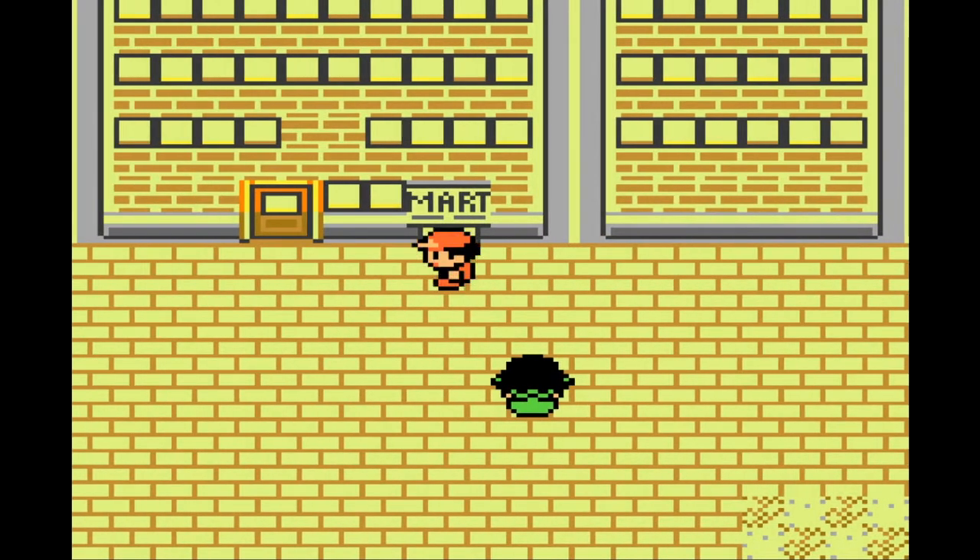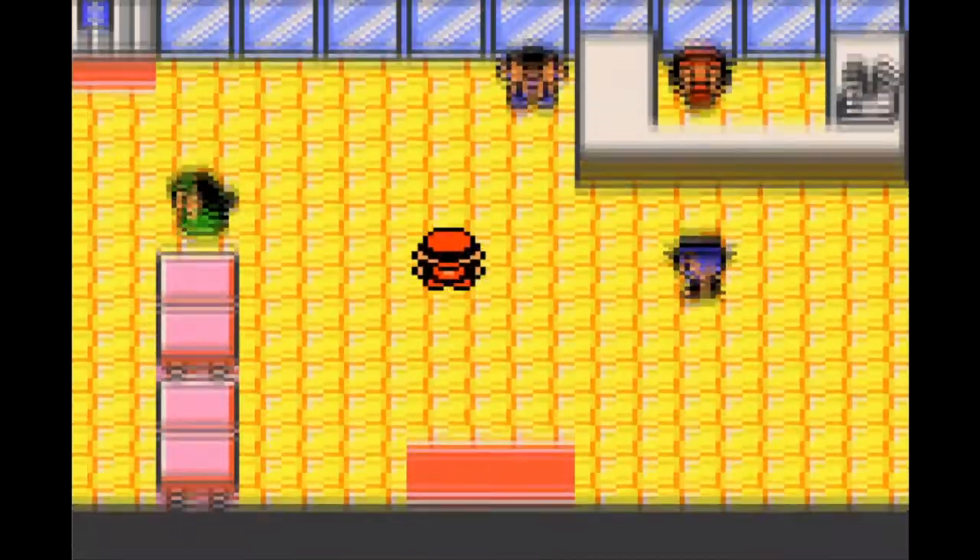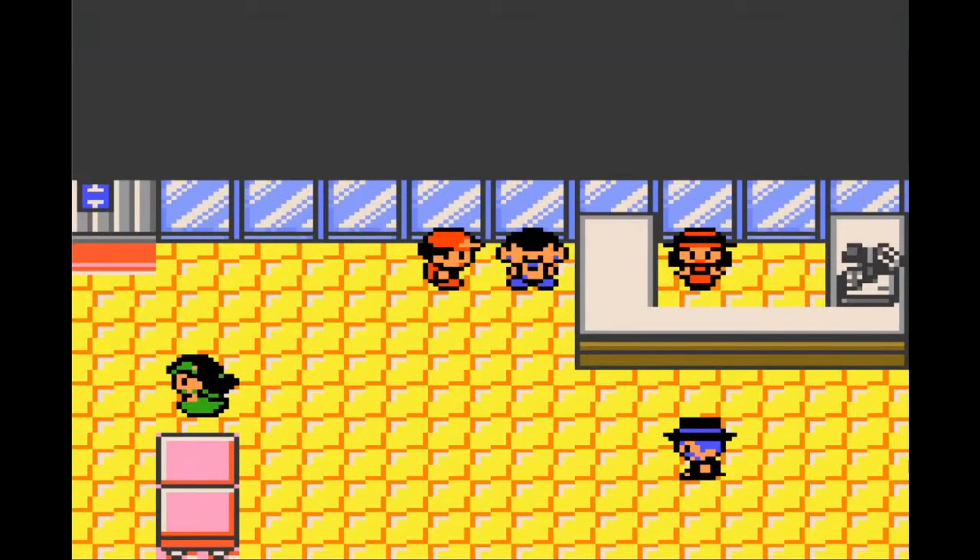In my guide, I'm going to be using Celadon City, but you can also do this in Goldenrod City. You're going to come to the Celadon City Department Store, go inside, and talk to this guy right here. I'm assuming it's going to be the same situation in Goldenrod.